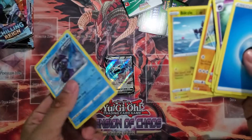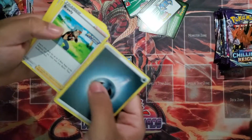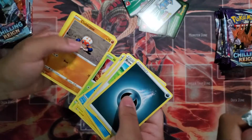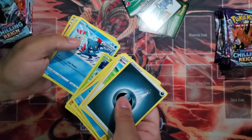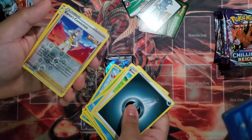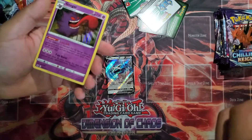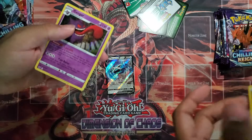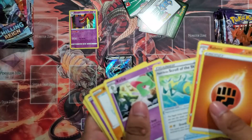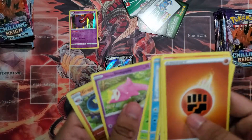We got a holo Tapu Fini. Dark Energy, Brawly, Celio, Clara, Marie, Heracross, Crabrawler, Grookey, Sneasel, Karen's Conviction. We got a holo Gengar — nice! That's a holo Gengar. I'm going to put this one off to the side. It's actually one I wanted to get, but I wouldn't play it because it's not that great of a card.